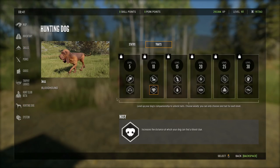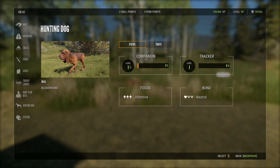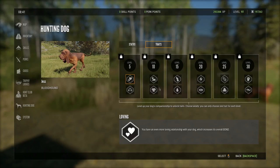To get to the traits, go down to the hunting dog section that's been added to the pause menu. You can select the status of your dog showing tracker levels, companion levels, focus, and bond. Basically, the more companion levels you get, the more traits you unlock - every five levels up to level 30 which is max. The traits available are: 'loving' which increases overall bond, 'shortcut' which allows your dog to skip detour tracks in favor of more recent clues, and at level 10 you have 'sixth sense' which gives a higher chance of sensing when an animal is about to be spooked, or 'nosy' which increases the distance at which your dog can find a blood clue.